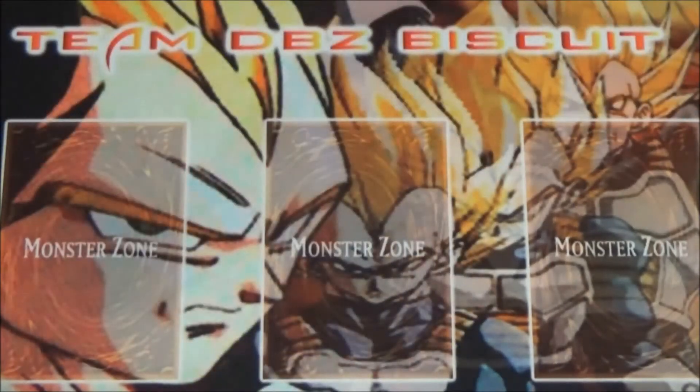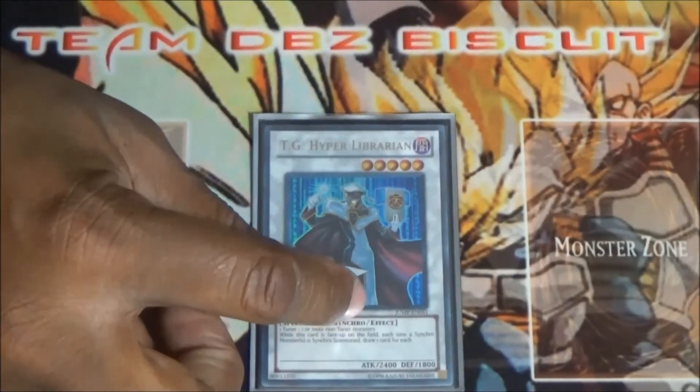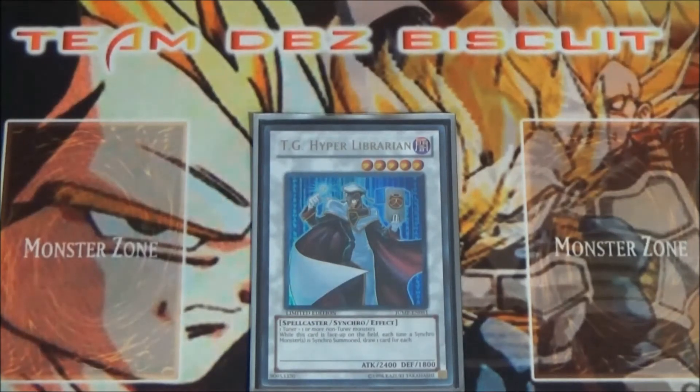Running one Crystron Quandax just to be able to get that free pop, and on top of that to be able to get that good draw, and send to the graveyard. Running one TG Hyper Librarian just to help with all your combo plays — get him on board with another synchro out there and start drawing for days.